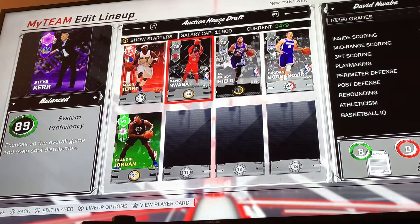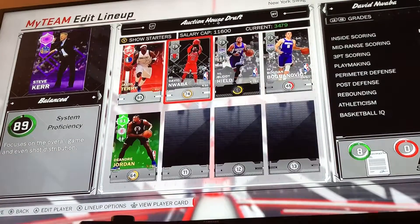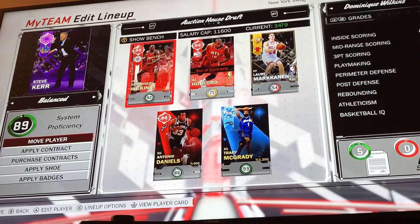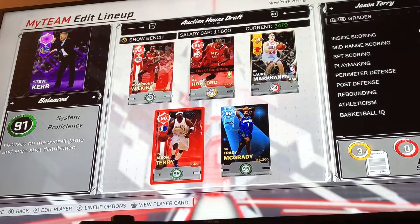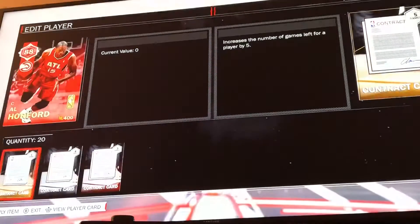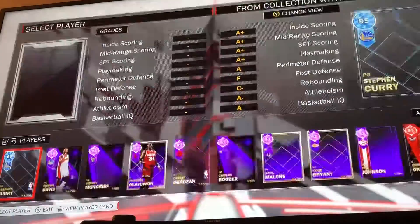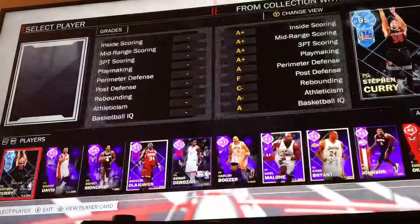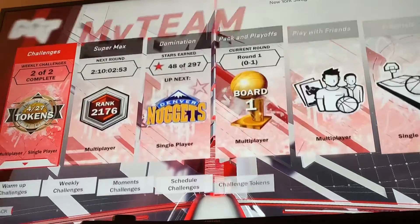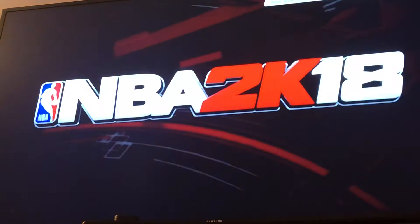We're just going to switch them — it's not really a big difference. Bogdanovic at the power forward position, we won't — we're gonna leave Antonio Daniels. I'm liking this as our lineup. We're just gonna go ahead and apply these contracts, fill the spots in. Now let's hop into the SuperMax — got some preseason matches, so hopefully we can win and get into a better tier.